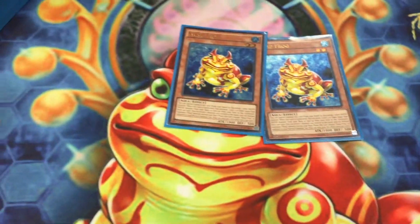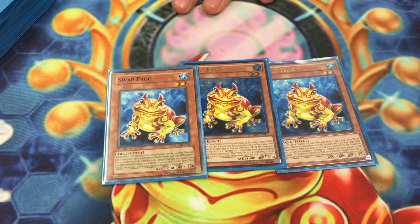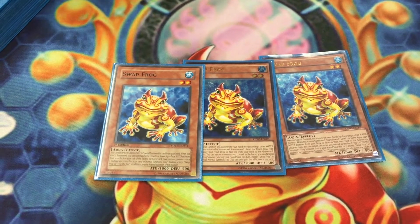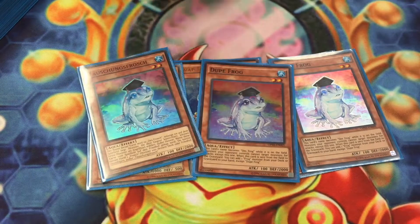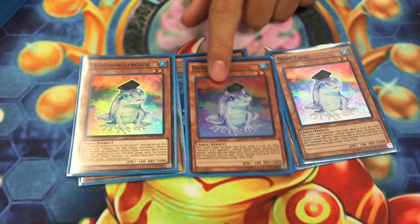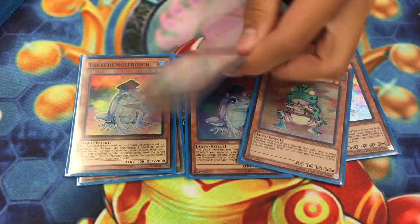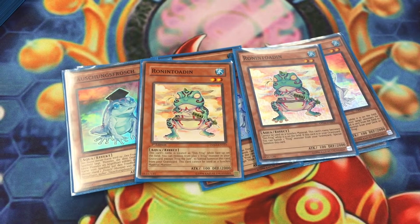We'll start off with the standard 3 Stop Frog — sorry for the mixed rarity. Best card in the deck by far, you'll always want to see it. Then 3 Dupe. Dupe is just the target for Toad during standby phase, and it's Ronin Totem Potter. Really good. And then 2 Ronins — again, sorry for mixed rarity. That's a perfect number, I don't change it ever.